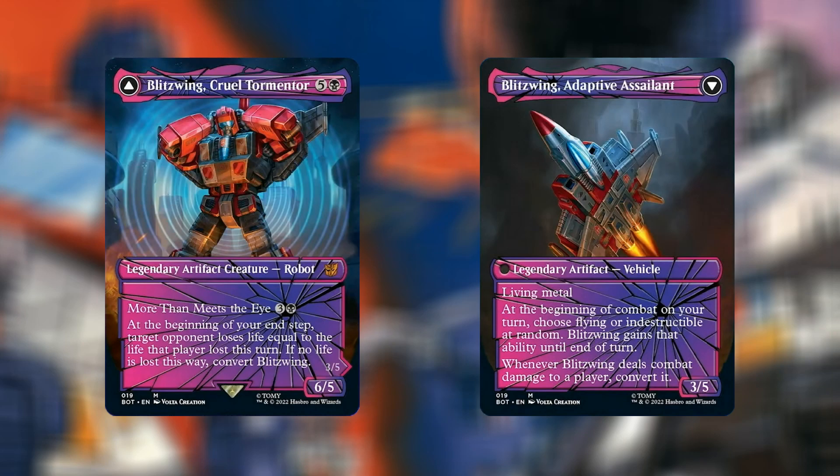At number 5 we have Blitzwing, Cruel Tormentor — Shattered Glass version, going for $7.75. For 6 mana — 5 and a black — we have a Legendary Artifact Creature Robot, 6/5. More Than Meets the Eye for 3 and a black. At the beginning of your end step, target opponent loses life equal to the life that player lost this turn. If no life was lost this way, you can convert Blitzwing. It turns into Blitzwing, Adaptive Assailant — a vehicle with Living Metal, 3/5. At the beginning of combat on your turn, choose Flying or Indestructible at random; Blitzwing gains that ability until end of turn. Whenever Blitzwing deals combat damage to a player, convert it.